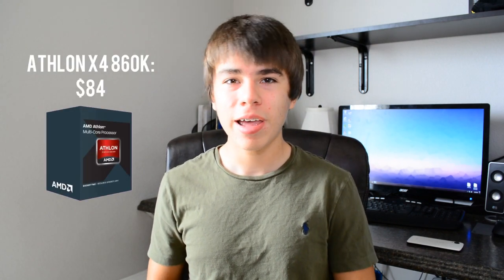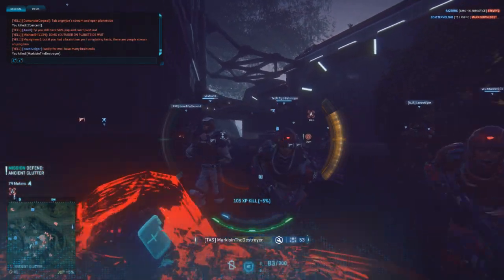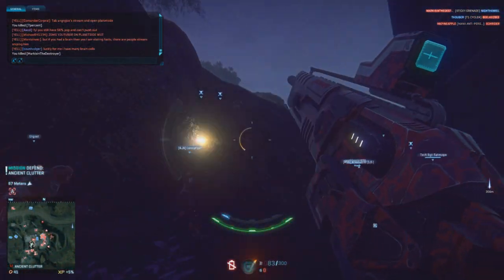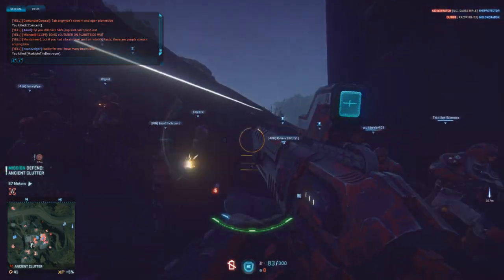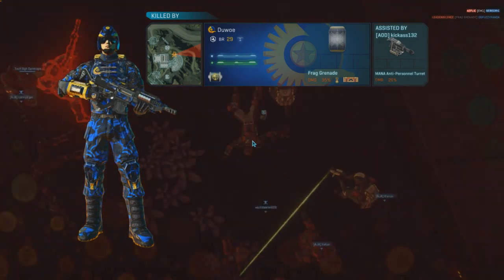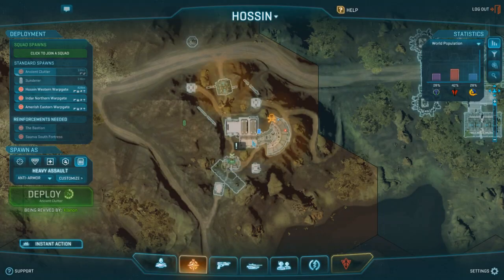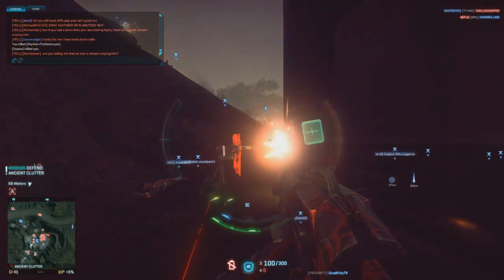To get straight into the build — for the processor, I chose the Athlon 860K. This is a new AMD processor following up their Athlon series on the FM2 socket. It's a quad-core processor based on the new Steamroller architecture, which is a huge improvement from the old Piledriver architecture on the 750K and 760K. It operates at 3.7GHz with a turbo boost up to 4.0GHz, and this CPU is completely overclockable to get even more FPS in your games.